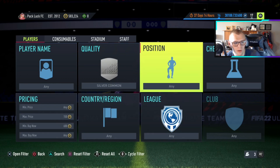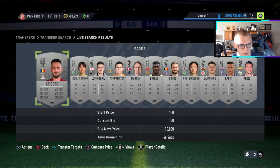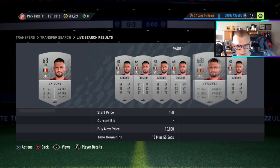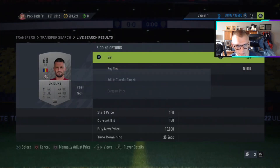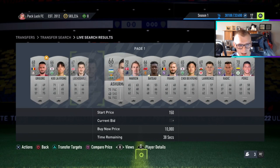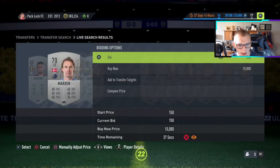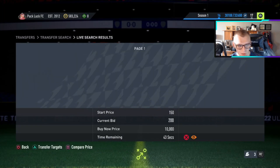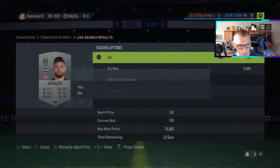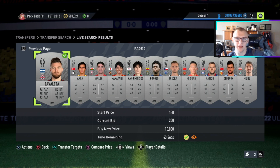This also makes the silver trading tips a lot better. If you love the silver center-back method or want to find easy coins, look at the buy-now prices. For example, this guy's lowest buy-now looks like around 700 — you're probably selling for 500 within the hour. I'm going to place a 200 bid on him. A lot of people aren't going to think twice about it. Some are at 500 buy-now and you can flip them for 400 coins within the hour.